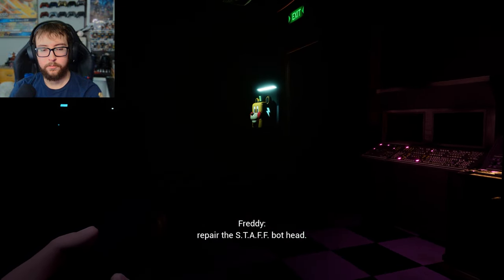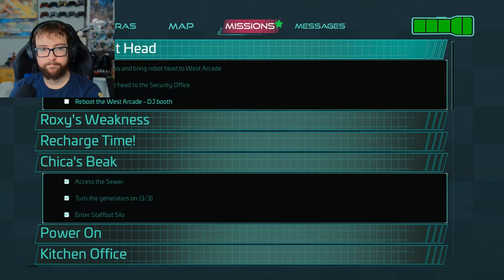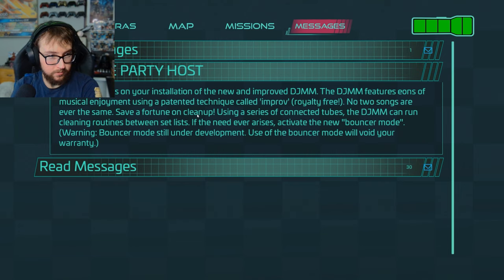Reset the breakers and restore power to the West Arcade. Then you can repair the staff bot head. Hate it. Okay, Ultimate Party Host — congratulations on your installation of the new and improved DJMM. The DJMM features eons of musical enjoyment using a patent technique called improv royalty free. No two songs are ever the same. Save a fortune on cleanup using a series of connecting tubes. The DJMM can run cleaning routines between set lists. If the need ever arises, activate the new bouncer mode. Warning: bouncer mode still under development. Use of the bouncer mode will void your warranty.